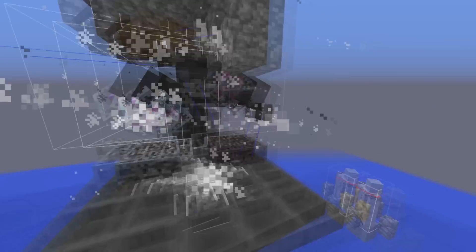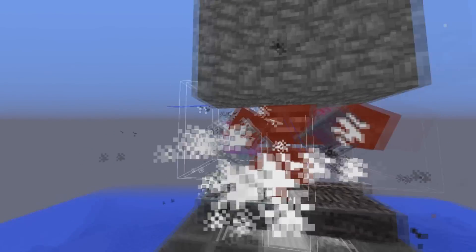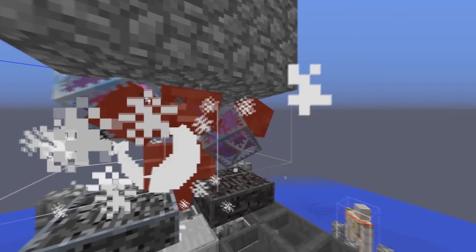Losing the target also causes the side heads to start shooting blue wither skulls, which we do not want to happen.